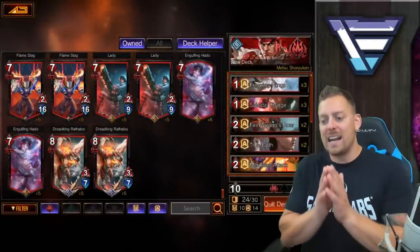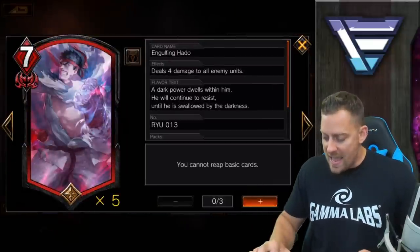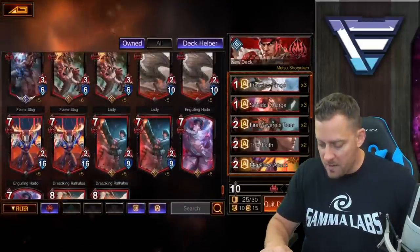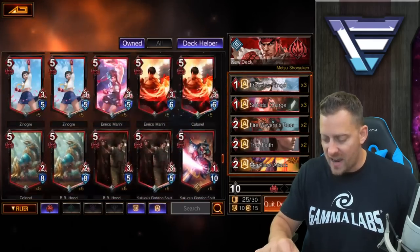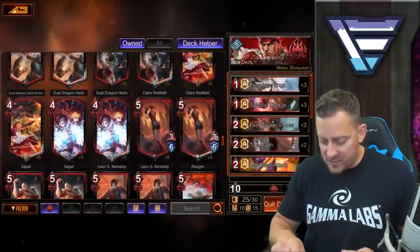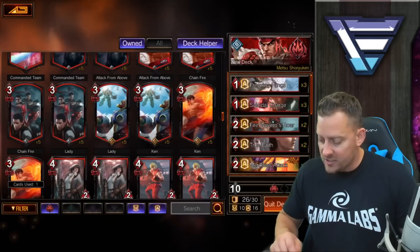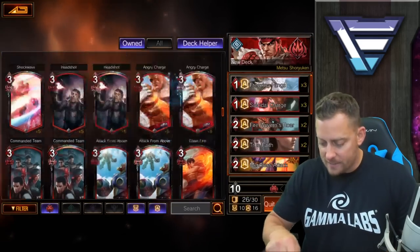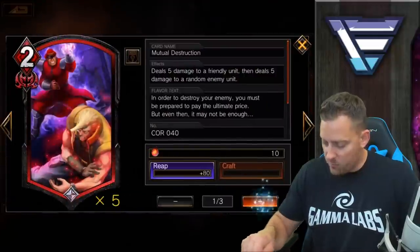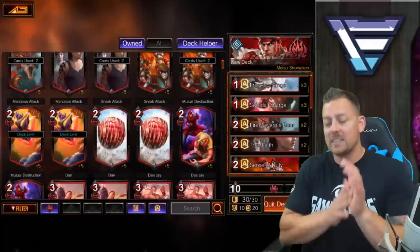The reason I like having more expensive cards is if I have them early in hand, I could play them. We're going to go with the engulfing haddo — this one deals four damage to all enemy units — we're going to add one of those. That leaves me with five more slots. We'll go with one more — the dual dragon haddo, and then the chain fire — adding one of each, leaving me with four slots left. So we're going to go back up top and choose two more of these two-cost cards, grab one here and one here, and we're going to go with another one of those merciless attacks because I like it.